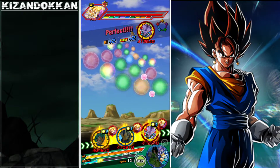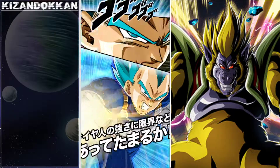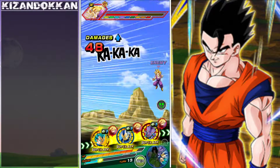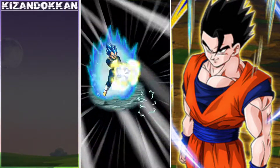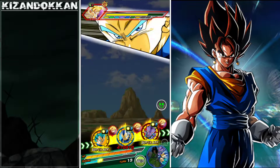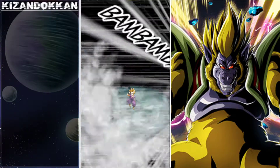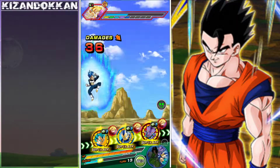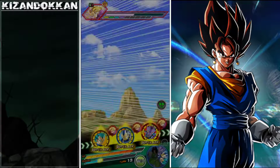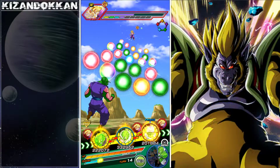Some people have asked me - do I think Piccolo will be on the 350 million download celebration banner? Honestly I don't think he will be. I think the next time we'll see him is unclear, but for the download celebration, it's looking like we're going to get Future Gohan on one banner and Strength Cooler on the other banner, while splitting with Super Saiyan 2s as well. I want Strength Cooler the most but I need Super Saiyan 2 Goku, so it's going to be a bit iffy.